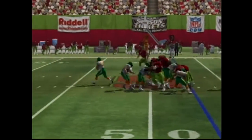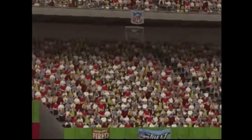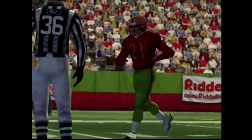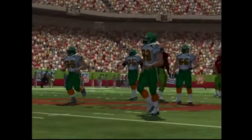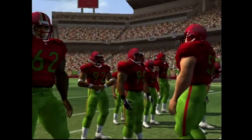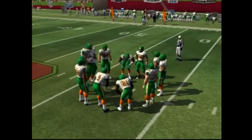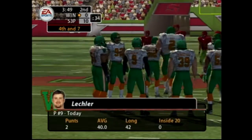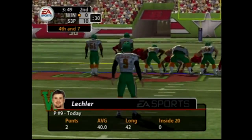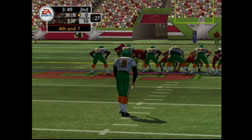The home team comes out in a dime package, going long to the left — almost picked off, going long, but he couldn't find his man downfield. And now they face a 4th down.